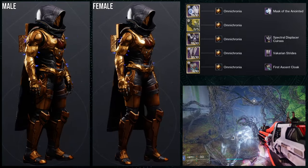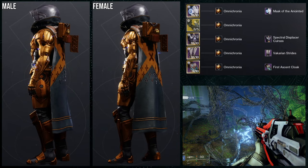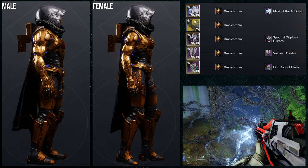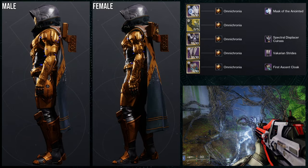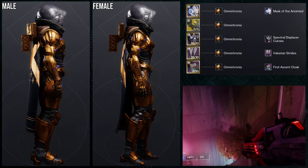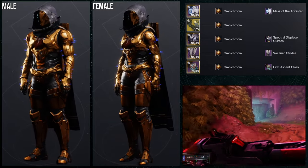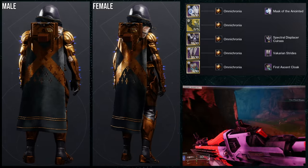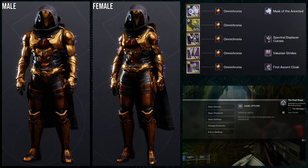As for the next set, we're going to be using the chest piece — the Spectral Displacer Caress. This one is really cool because it's technically a reskin of the Gifted Conviction set, since I am using the same boots and I think the cloak as well. The only pieces that I'm reusing are going to be the Vicarion Strikes, the First Ascent Cloak, and the Omnicronia shader. Specifically, the reason I'm using Omnicronia is because the Vicarion Strikes take the off color heavily, so that's why I'm just deciding to use something else.